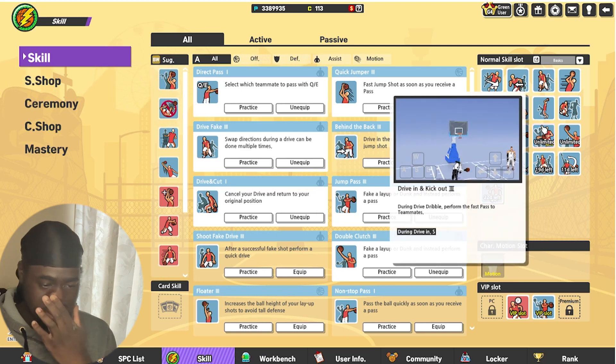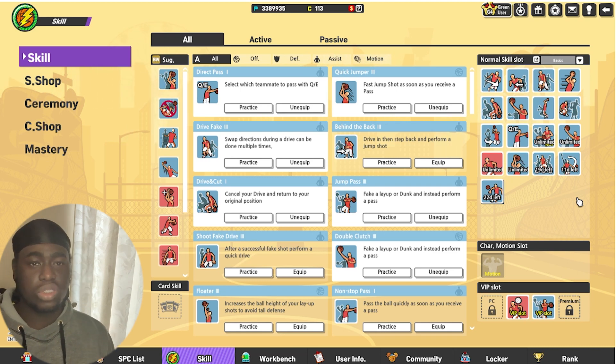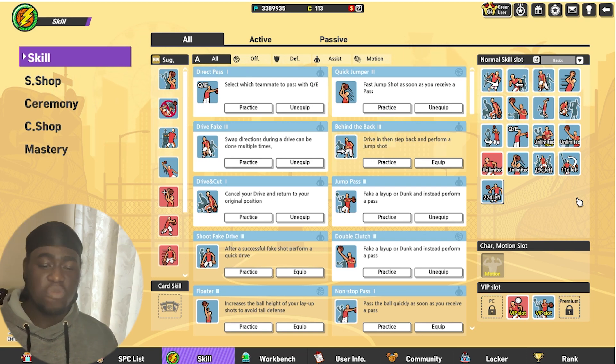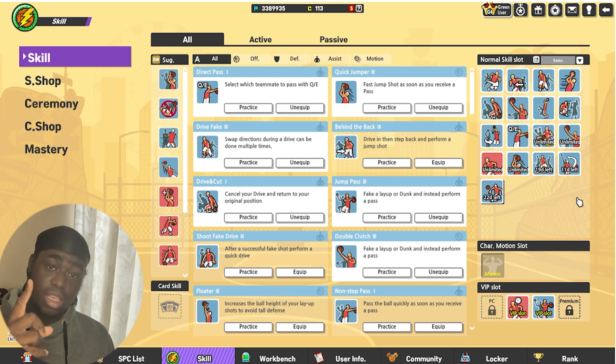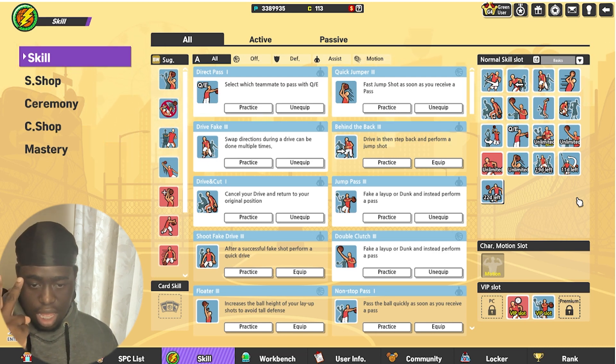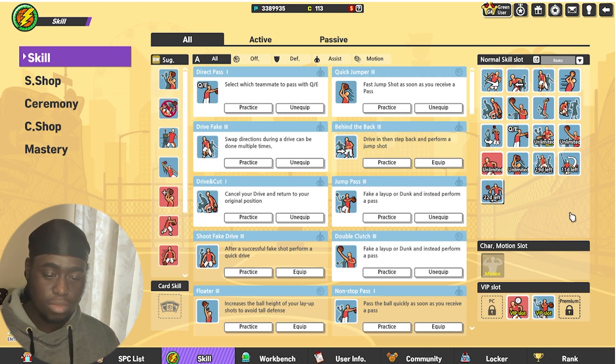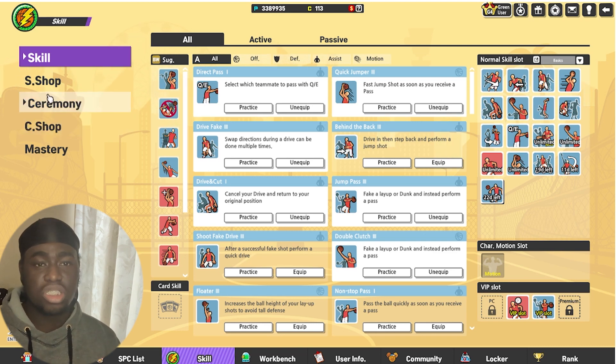Now let's look at my skill slots. I'm not going to talk about this too much — you can look and decide if you want to use these. I've got some off-ball movement going on like V-cut, quick turn, quick shot. But you're definitely going to need manual block, jump pass, and scoop shot. Those are the bare-bones essentials for SW in 2022. With that speed and manual block, you'll be able to interrupt a lot of shots.